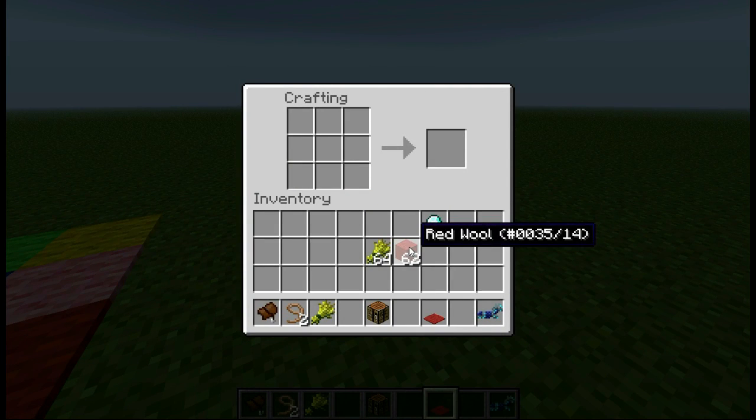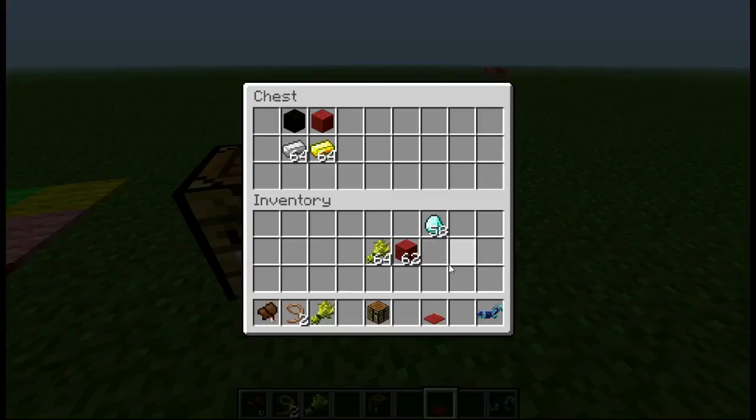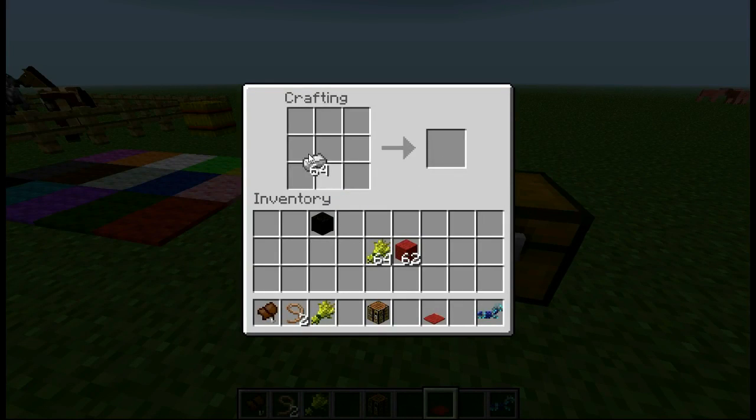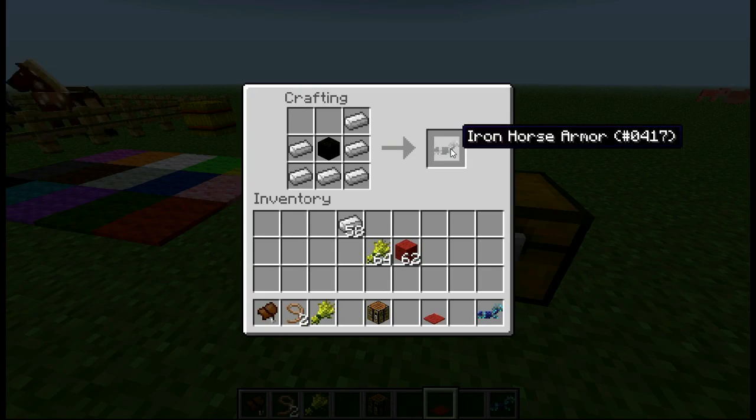We can also make horse armour by getting our different types of armour. We need blue wool for the diamond, but for the others we can craft them like this. And there's our iron horse armour.